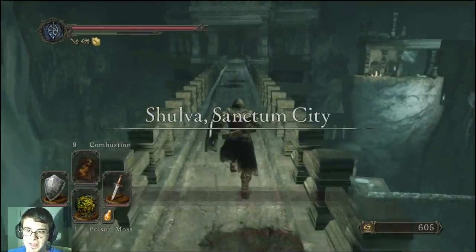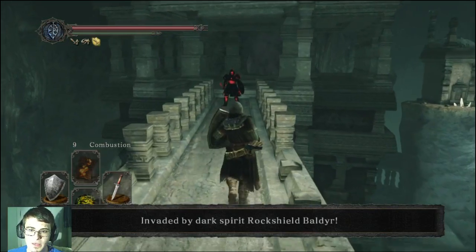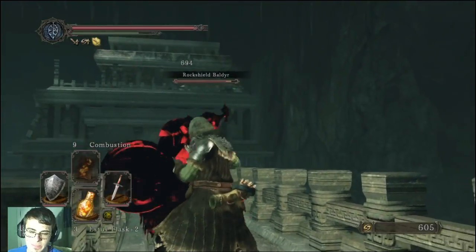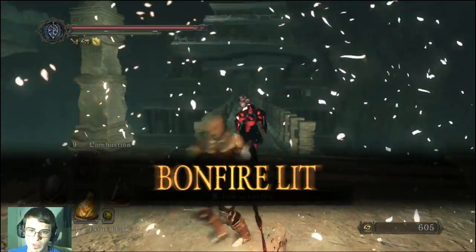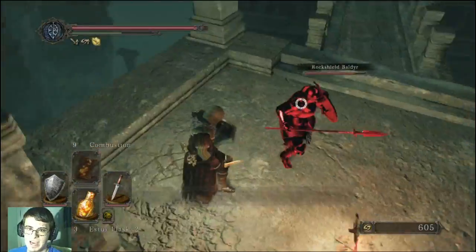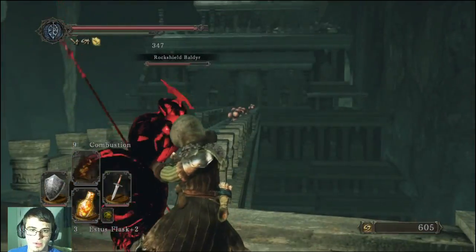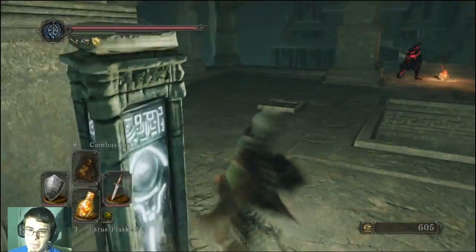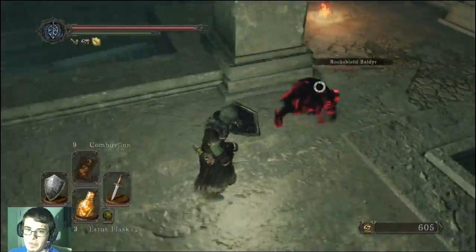So we'll cross this bridge right here. Now you're starting to see the stuff that you probably didn't think you could travel on. So we got Dark Spirit Rock Shield Baldur - he's going to invade you. He's pretty easy to kill. He does use the Boyd's Talismans but he didn't hit me with that. He has a lot of health, and those bugs are following me. Here's a bonfire. We can rest here once we take care of this guy. This is the elevator that you saw at the very start of the Dragon Sanctum - it's right outside of it. Now we have the key to open all this stuff up and get over here.